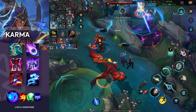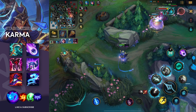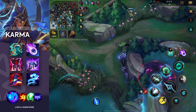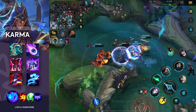For this build I start with the Spectral Sickle, also a new support item. This just gives you extra gold and this is actually very essential for this build because when you get the Black Mist Scythe — the third evolved version of the sickle — kills and assists against enemy champions refresh the total cooldown of your enchantments by 40%. And this makes it so you can spam your meteor.